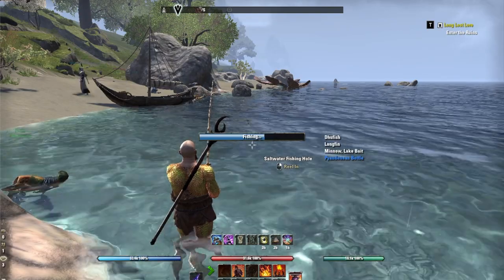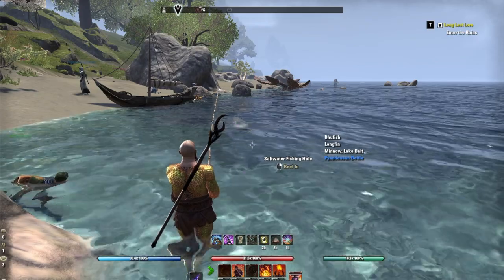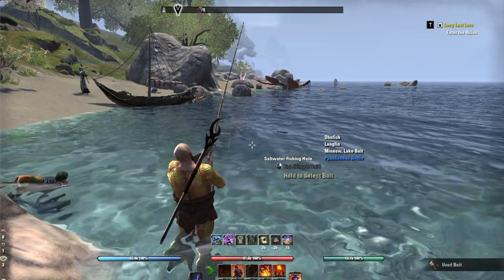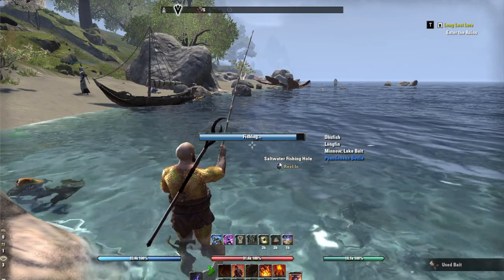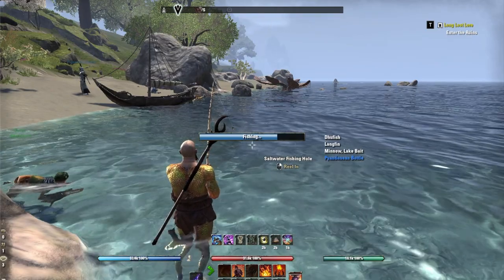I also crafted some Adept Rider gear with the Training Trait and put that on my character, and used the Steed Mundus — basically every way in the game to make the character faster so I can move from fishing hole to fishing hole.